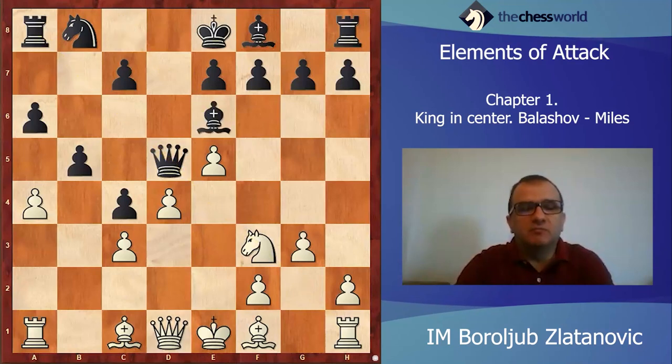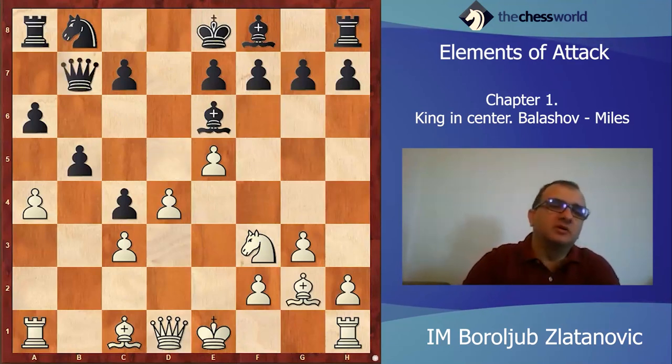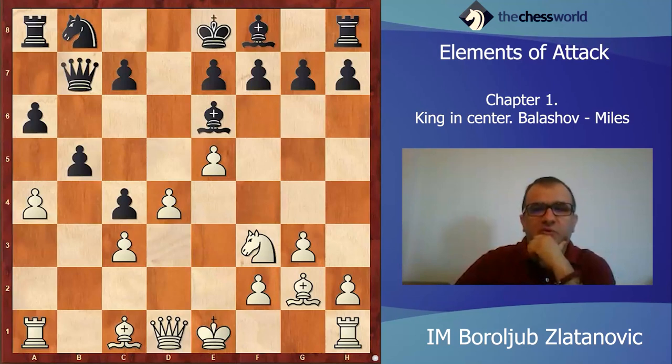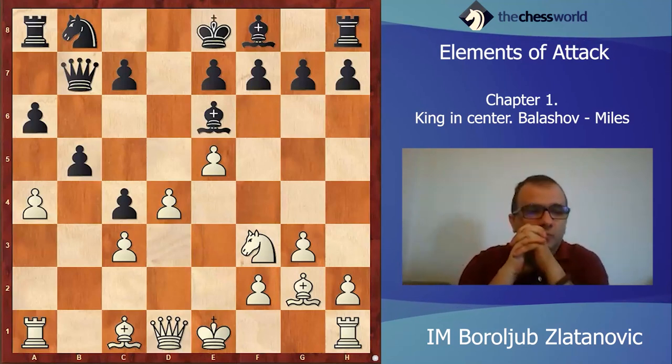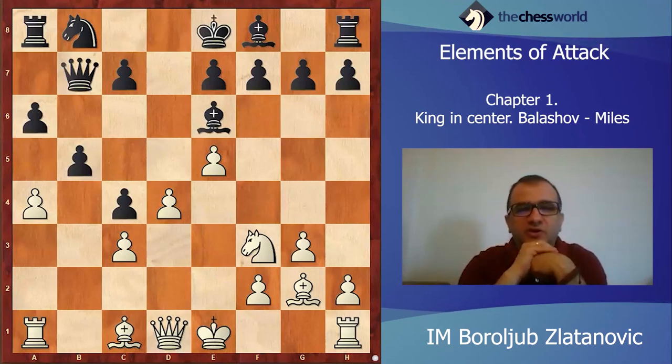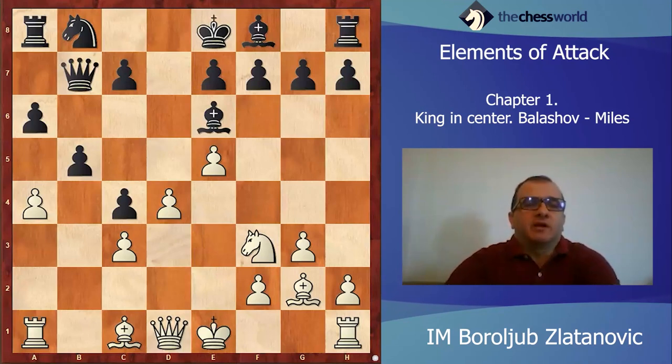After Qd5, there is g3, then Be6 — now we see Black's idea — Bg2 and Queen to b7. What is now the point of that play? What to do as White? I suggest you maybe pause the video and try yourself to find a plan: how to exploit the fact that Black has the Queen and Rook on that diagonal where the White bishop is already placed.